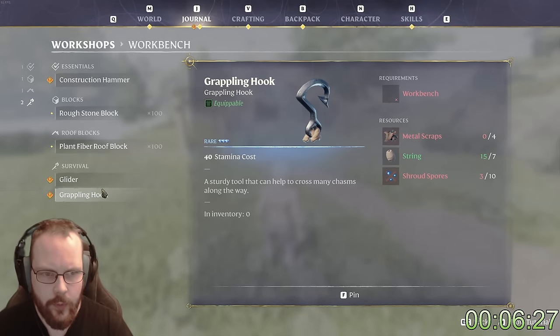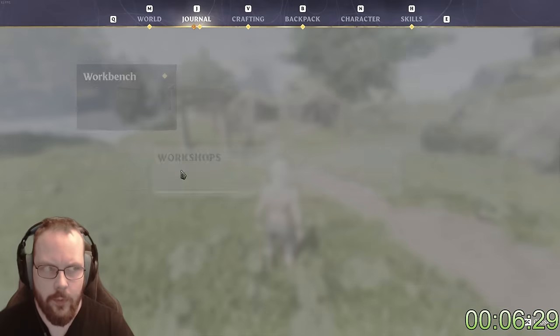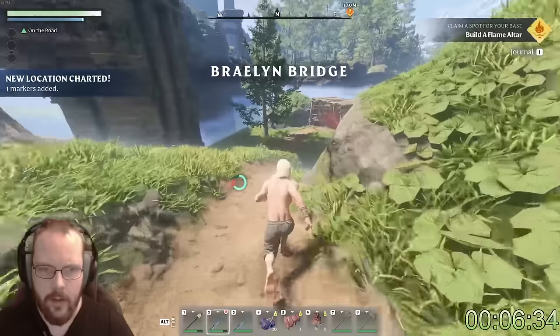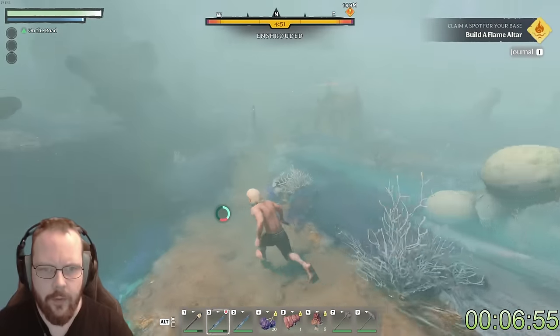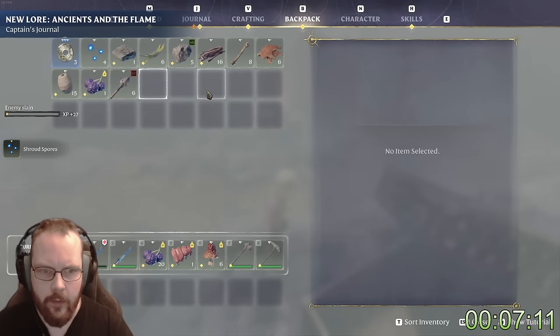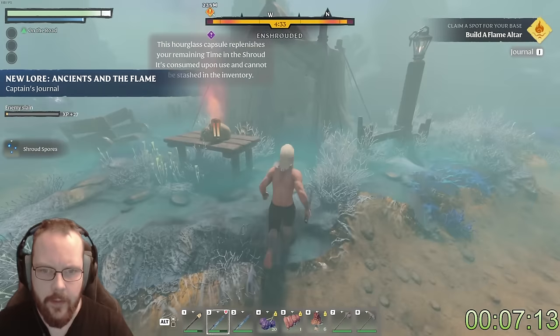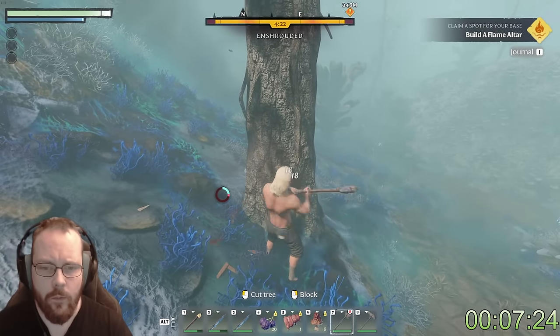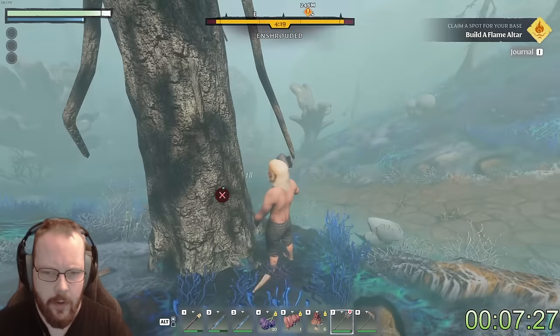I just need shroud wood, metal scraps, and more shroud stores. That is fine. So let's head down here and try. I can get a ring from this guy, so that's maybe a good start. That's a ring — might as well equip that. More stamina and a little bit of health. That's fine. Seven minutes already, eh? Not looking too good in the speedrun department.